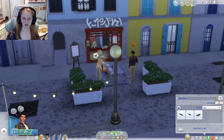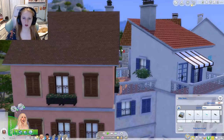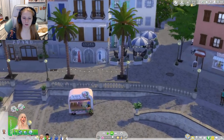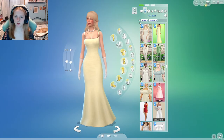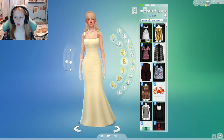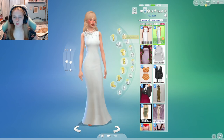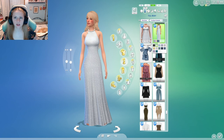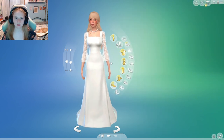Now that we've seen that interaction, I'm going to purchase a wedding cake — actually two wedding cakes, just in case, because it never ends well. Let's plan the formal outfits for the wedding. I'm going to save real quick — learned that lesson. We've got her main outfit but we're going to change it to formal. We have a plain white version but that's not the vibe. Oh wow — Taylor Swift Eras Tour vibes! She looks so good in that dress but I'm not getting wedding dress vibes from it.